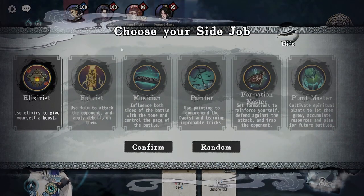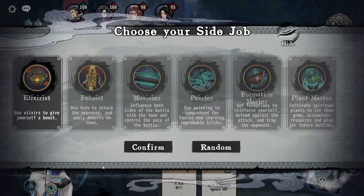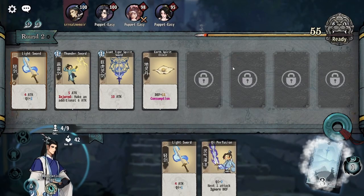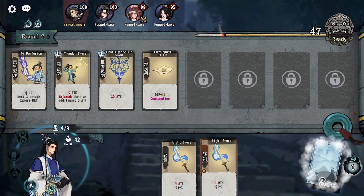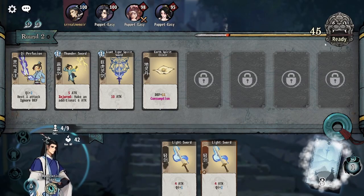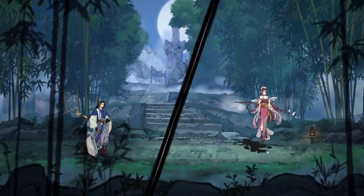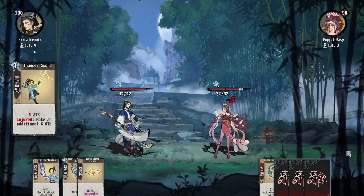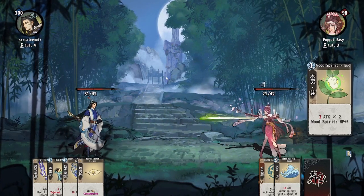On turn two, you get to pick a side job. By default, you'll only have Elixirists unlocked — I'll go into these in a later video. Don't worry about them too much. The important thing is you have access to these special Elixir cards that any side job will have. Similar to last turn, we've now got three exchanges again. Last turn I used all my exchanges; this turn I can use zero of them and just hit ready. You'll see that because I finished the turn with three, next turn I'm going to have six exchanges. This fight I am at four cultivation and my opponent is at three — as a result, I went first. No coin flipping here; I'm always going to go first.